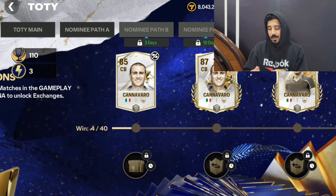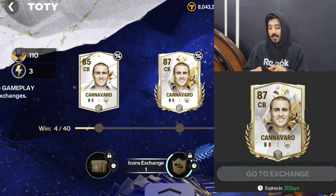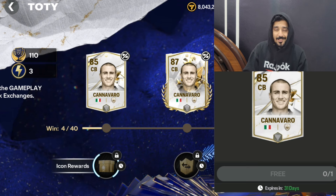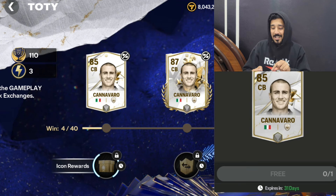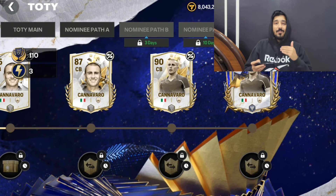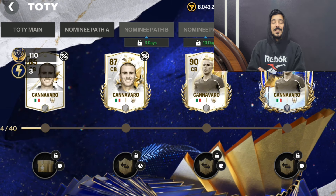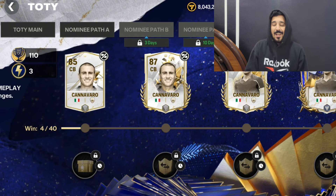The same applies to Lampard and Ronaldo. For example, if you are going to do the 87 overall Canavaro exchange, you have to use the 85 overall Canavaro base card in his exchange. So if you don't have that card, you will not get any higher-rated cards — no 93-rated Canavaro. If you have already used your previous base card, it's game over.